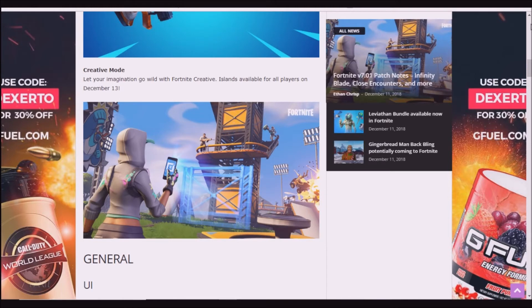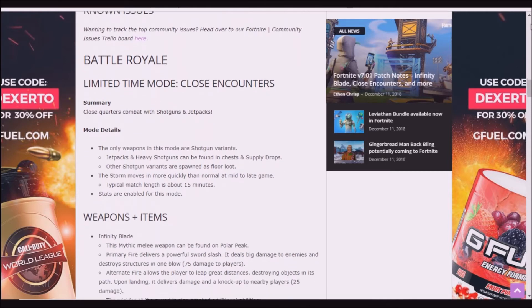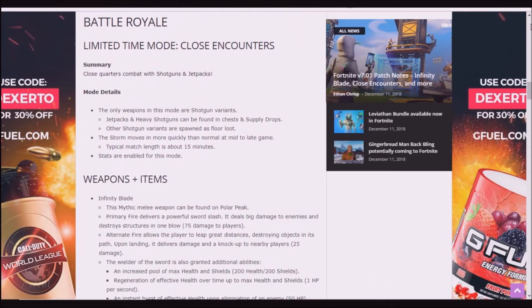Creative Mode — let your imagination go wild with Fortnite Creative. Islands are available for all players on December 13th, so that's on Thursday. So we're going to go over the Battle Royale. The Limited Time Mode, Close Encounters, it's the same as it's always been.